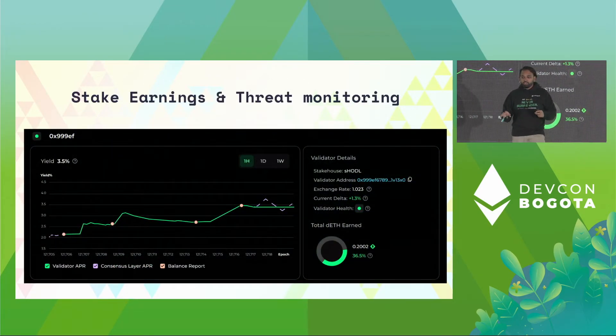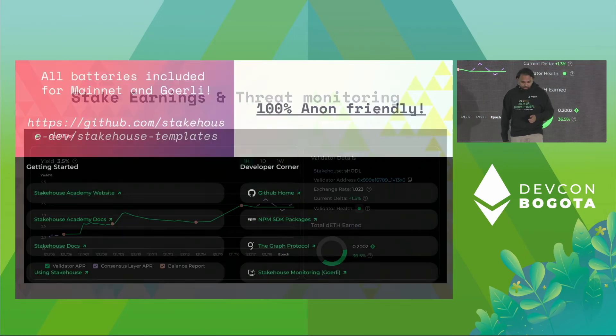StakeHouse will also give you complete visibility at the validator level for stake monitoring and threat detection. So if something goes bad, you don't have to go find out yourself — we'll automatically catch it. Everything is on chain, coming completely from the consensus layer. You can build webhooks on top of that, and more things are coming.